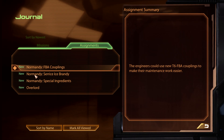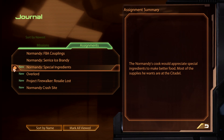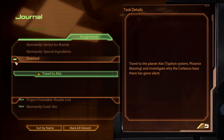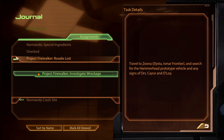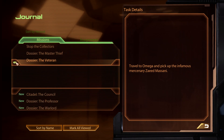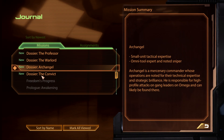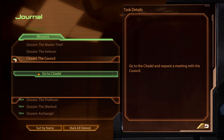So we've got Assignments, which would be like my secondary objectives. We've got Normandy couplings - find that. Serrice ice brandy - find ingredients. Overlord. This is stuff I must have gotten from my email. I want to go to the Normandy crash site, but I'll probably do that in a little bit. Stop the collectors - my main mission. Dossier: the master thief. Dossier: the veteran. These must be companions I can recruit. Citadel: the council - go to the Citadel. Miranda recommended I do the Salarian first, which would be this one.